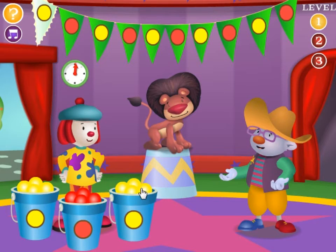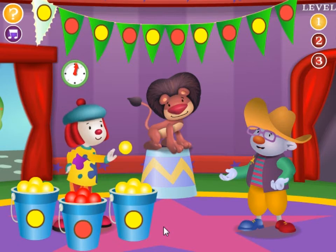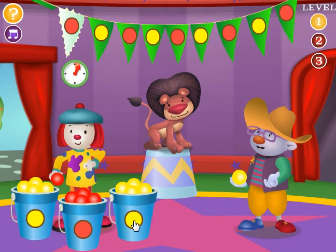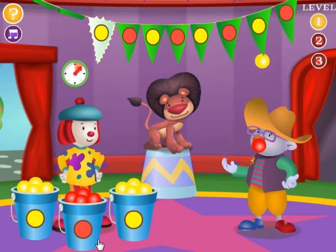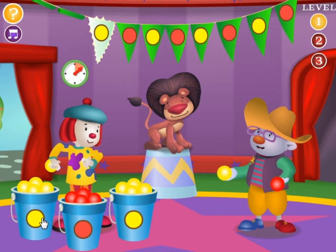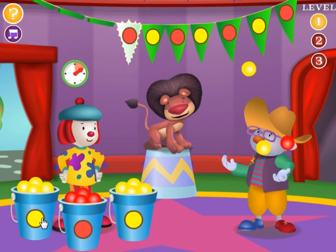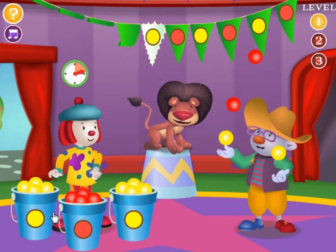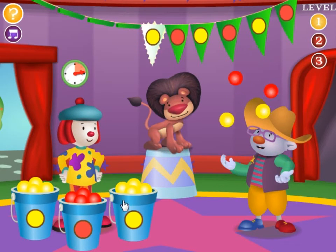Click a bin to give Ski-Bow what he needs! That's perfect! Red ball! That's perfect! Yellow ball! Red ball! Red ball — that's just what Ski-Bow needs!